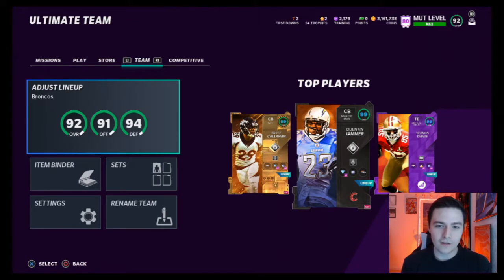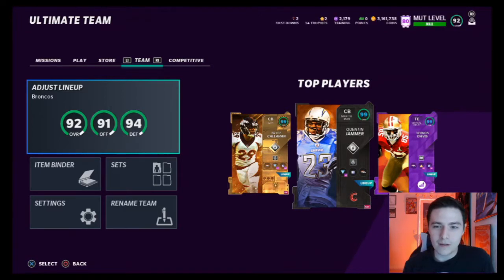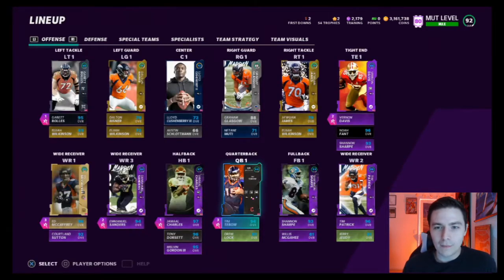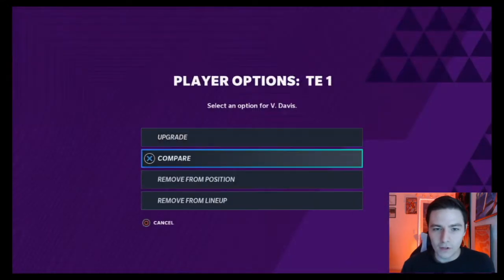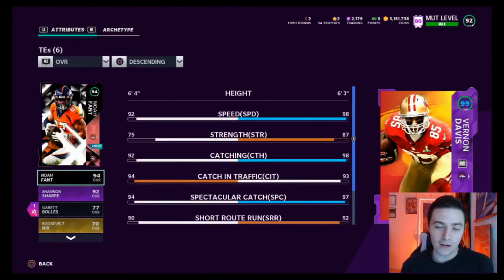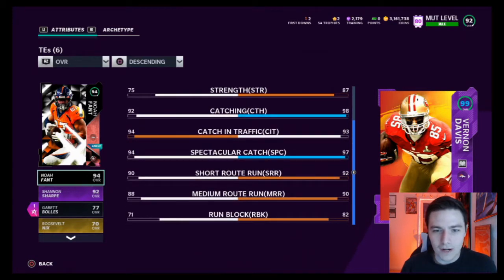As you can tell by my beautiful top three and the title of the video, you know who we're going to talk about today — it's going to be my guy, Vernon Davis. Let's take a look at this guy. So he's actually the first drop that we've had since I started the entire series. With Max Sprinter, he's got 98 speed, 87 strength, 98 catching, 93 catching in traffic, 97 spec catch, 92 short, 90 medium, and 82 run block.